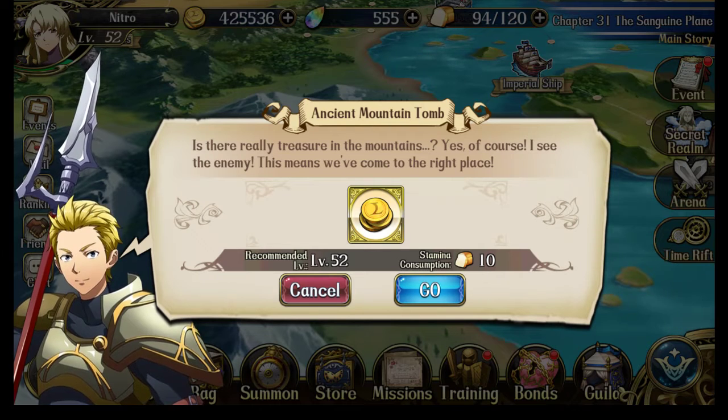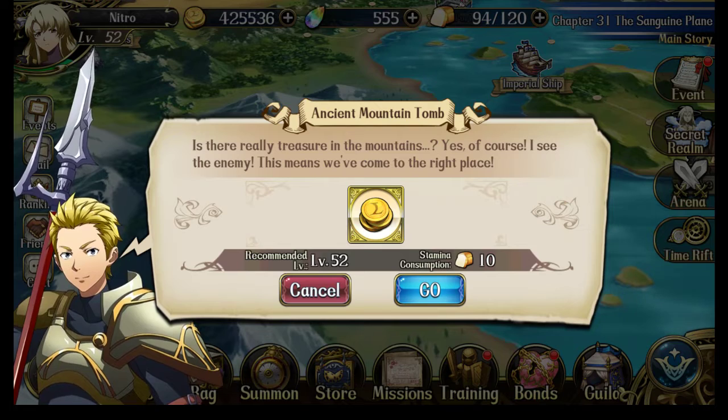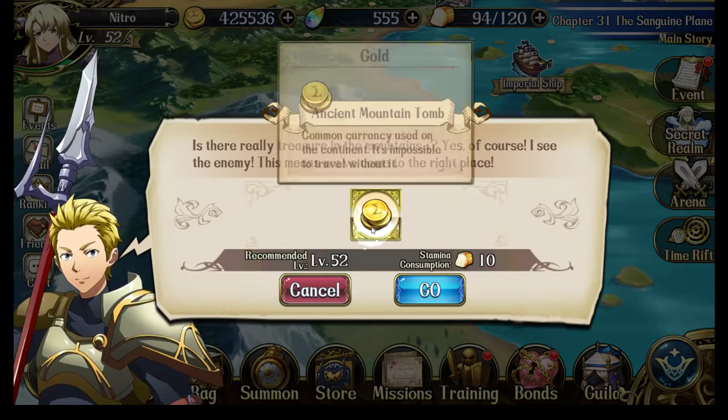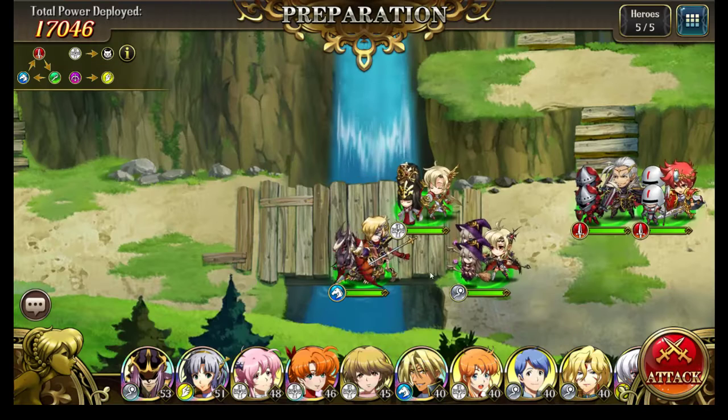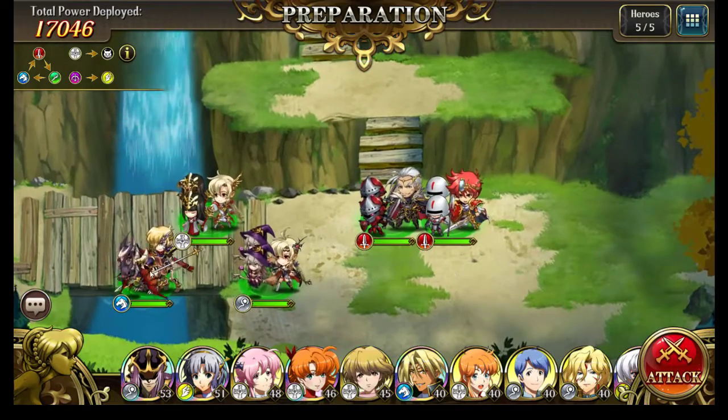Hey everyone, this is Nitro. I just wanted to demonstrate the very quick method of beating the Ancient Mountain Tomb map for getting gold. Like the other maps, this is just a treasure rush where you're trying to get a character onto the treasure chest as fast as possible.